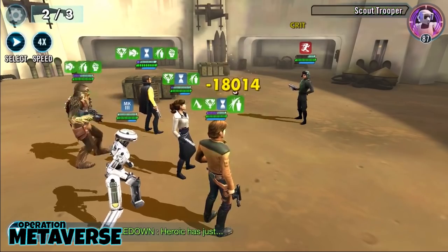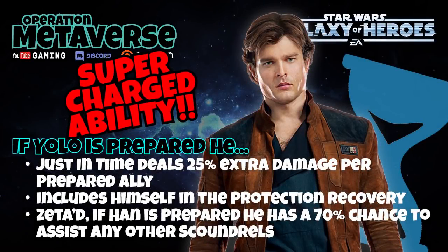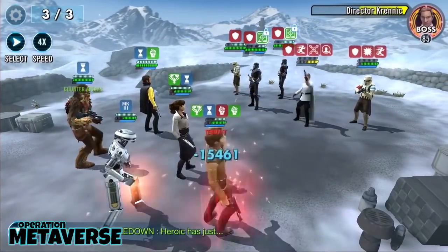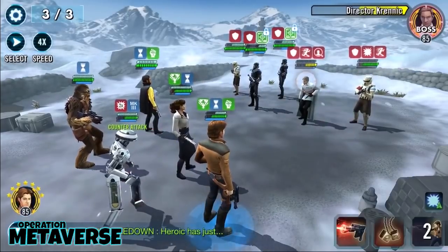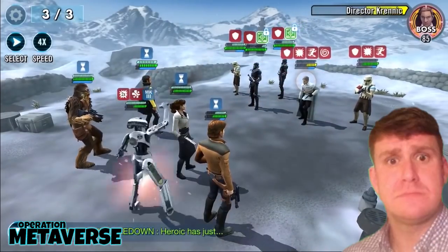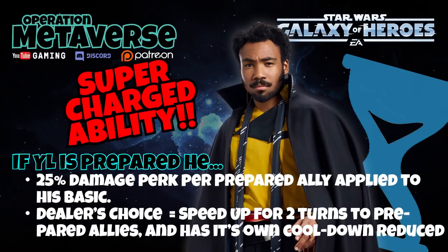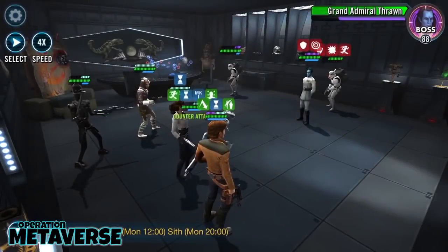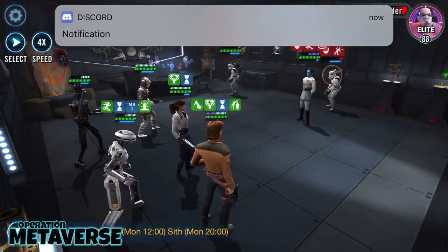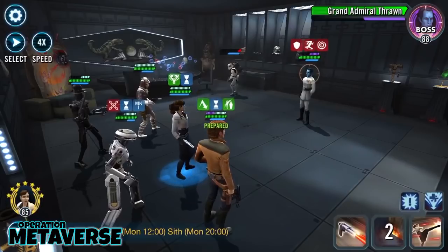Young Han and Lando both generate extra damage based on the amount of prepared allies. Han's Just-in-Time deals 25% extra damage per prepared ally, and when he is prepared, he also includes himself in the protection recovery — identical to Vandor Chewbacca including himself in health recovery. Once zeta'd, if Han is prepared, he has a 70% chance to assist any other scoundrel during their turn, again with no damage penalty. Young Lando also gets the same 25% damage per prepared ally, however his bonus is applied to his basic. His Dealer's Choice special grants speed up for two turns to prepared allies and has its own cooldown reduced when he himself is prepared. These two characters are slightly different as they pass their prepared to another ally before losing it, which is important to keep fueling specific members of the team — but also any ally.